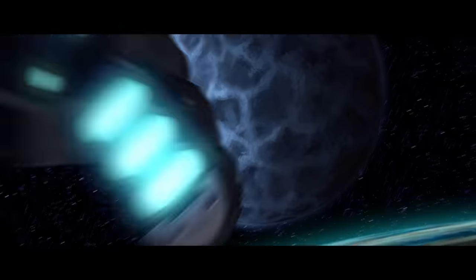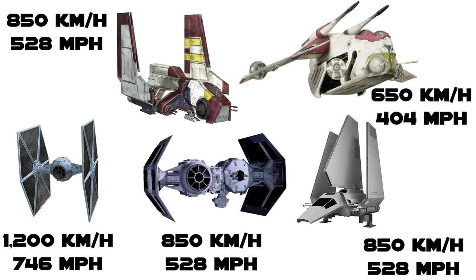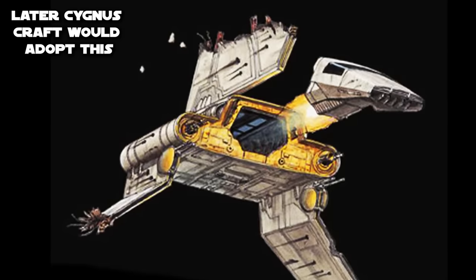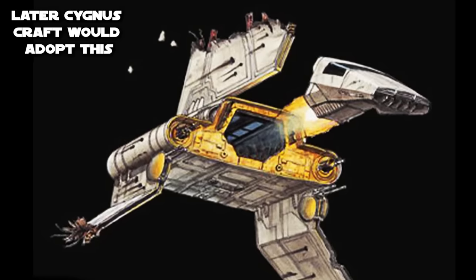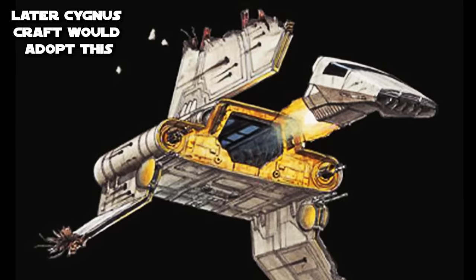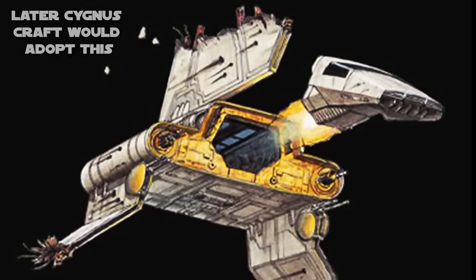The cherry on top of the durability and shielding was the speed — 850 kilometers per hour — reducing the time the New spent under enemy guns from high atmosphere down to the ground. It's not far off from some fighters, and is even tied with the TIE bomber. Its final survivability feature was the escape pod, which likely consisted of the head of the transport jettisoning itself from the body, being its own self-sufficient craft capable of navigating even deep space. This feature would also be seen in later Cygnus shuttle products.